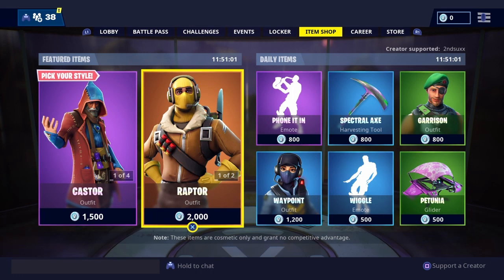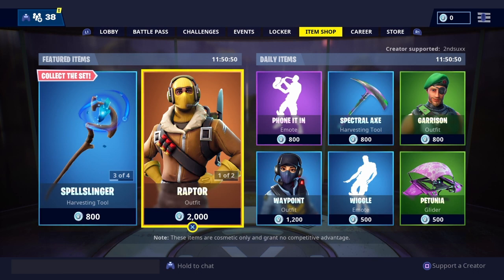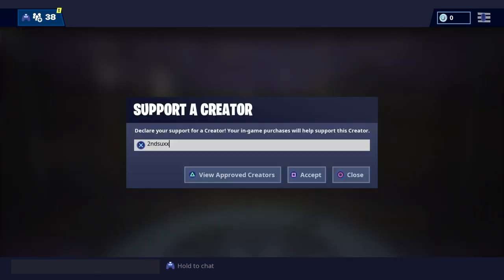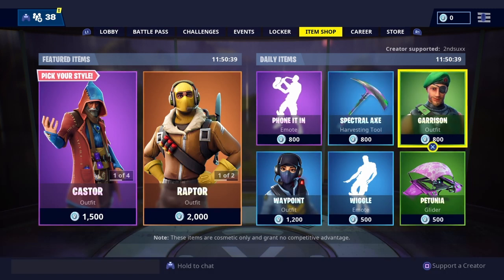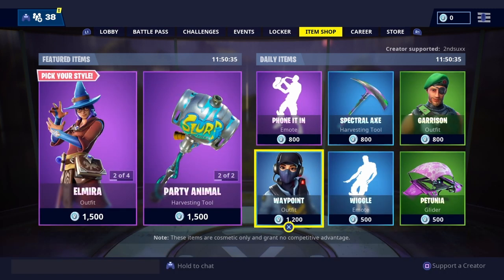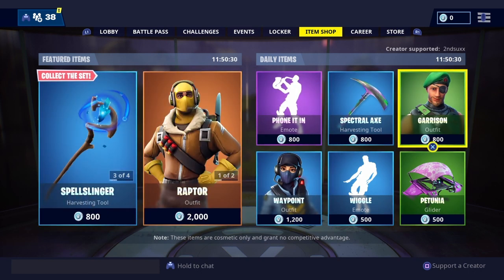There's the new scoped revolver, the new redeploying gliders, there's a whole bunch of stuff we're going to be going over in this video. Before I dive into that, just real quick, if you guys could go down below, hit that subscribe button and the like button, I would really appreciate it. And lastly, my supporter creator code, 2NDSUXX in the Fortnite item shop — if you guys could type that in, even if you want to use it just for two weeks and then use somebody else's, it would really, really help me out and I would be so grateful. But anyways, let's get into the video.